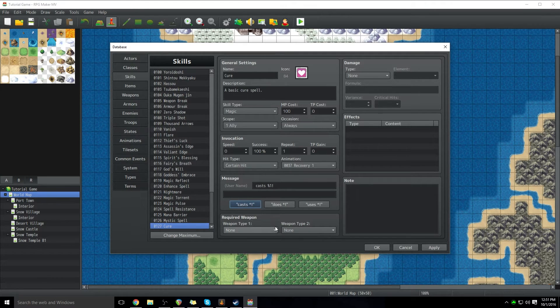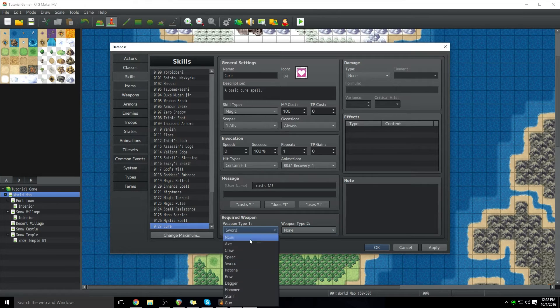Required weapon — if you want this spell to only be usable by people when they have a specific type of weapon equipped, this is the way to do it. So say we wanted our person to have to have a sword equipped to do the spell, then we can choose sword. Or if we want them to be able to use a sword or a bow, then you can have two different weapon types. For the case of this skill, we're going to have no required weapon.